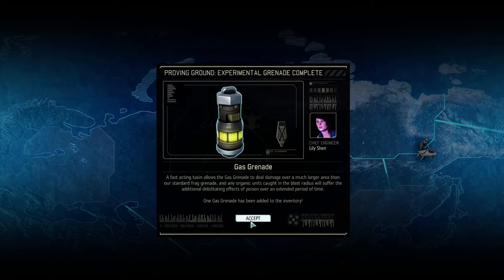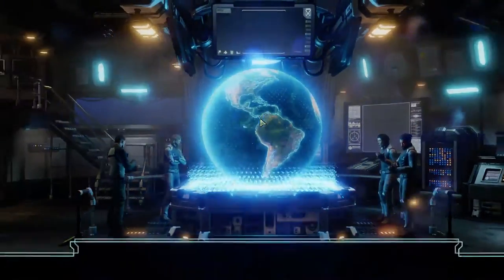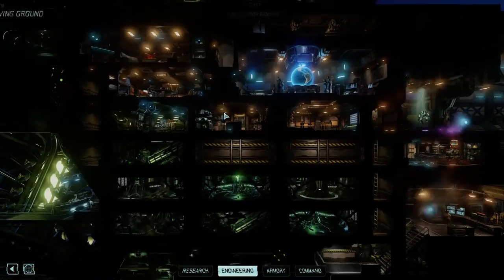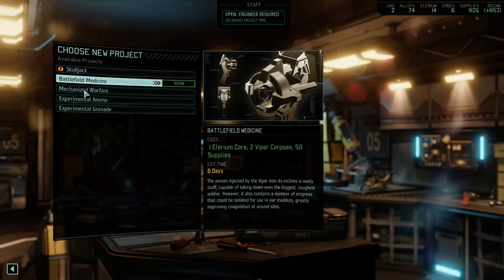Experimental grenade - we got a gas grenade. Fast acting toxin allows the gas grenade to deal damage over time. So does that mean I can go to the Proving Grounds and pick something else for them to build? Choose the project. Skulljack - we kind of need that, don't we?